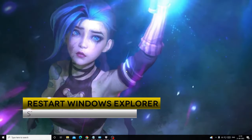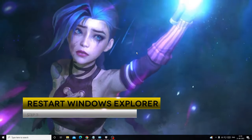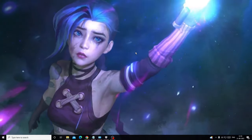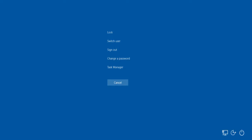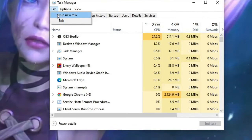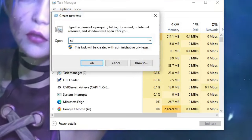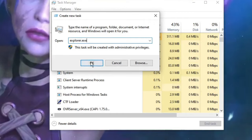If that doesn't work, try restarting Windows Explorer. When you see a black screen, press Ctrl + Alt + Delete and open Task Manager. From the top menu, click on File, then Run New Task, type explorer.exe, and click OK.